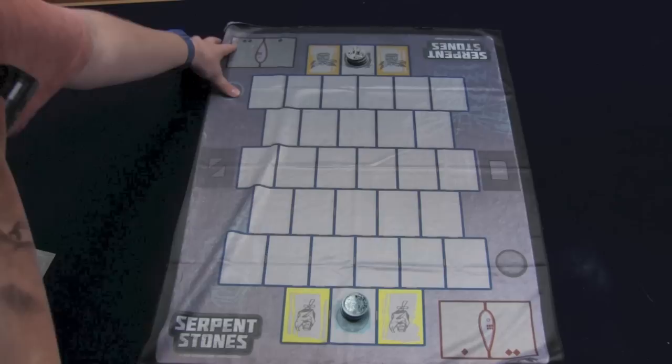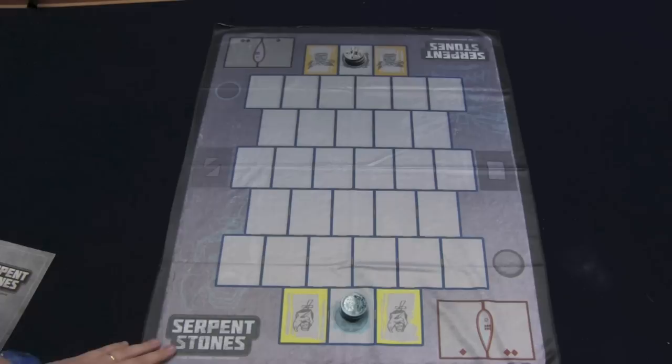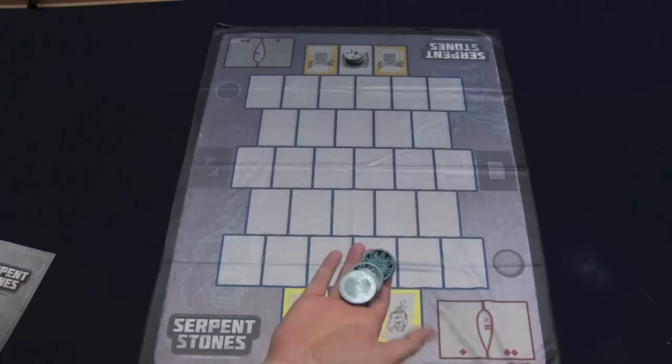Here is the board. The board actually is this cloth — it's like a nice handkerchief style. It's actually pretty good quality, and I like this type of board. I don't know how much these boards cost, but they lay flat, unlike a paper board, and they have a pretty good feel. It looks sharp.